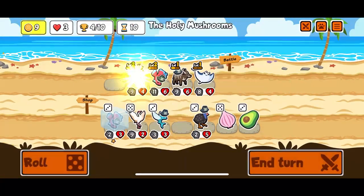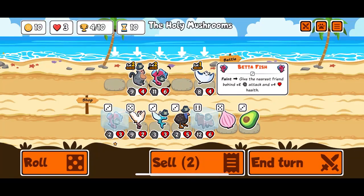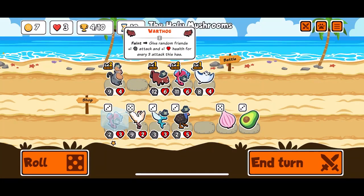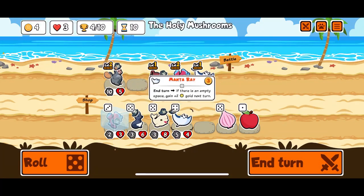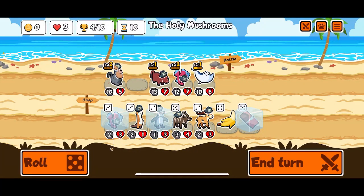We get a level up here, that's kind of huge. Ooh, warthog! I think maybe we want warthog instead of the nyala. You're giving quite a lot of attack - plus eight attack - that means you trigger an extra two times, maybe three times if we can get you an extra stat. Well, I mean we do this, we do all that. Yeah, that seems good to me.